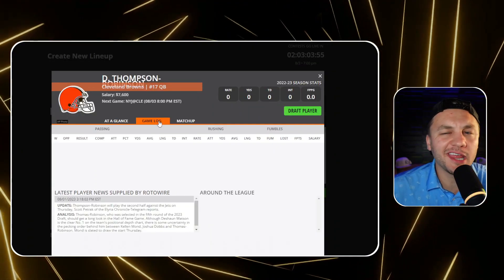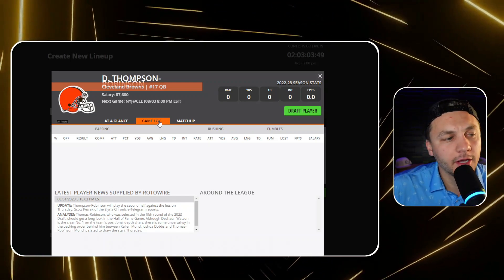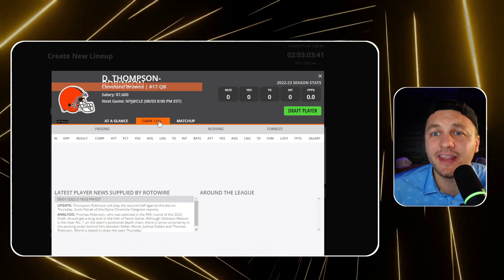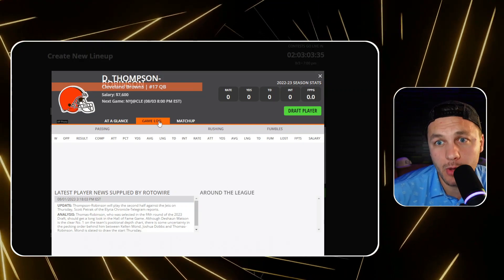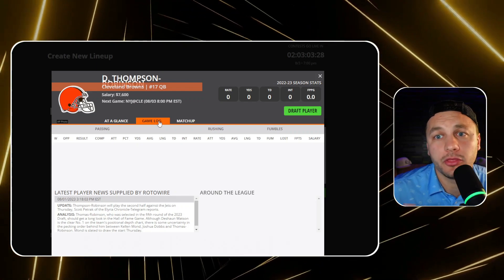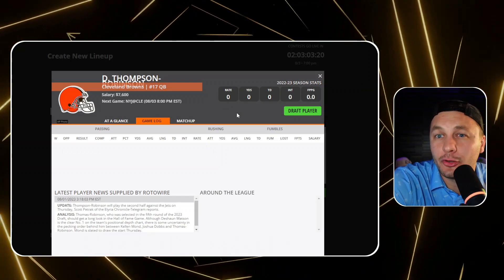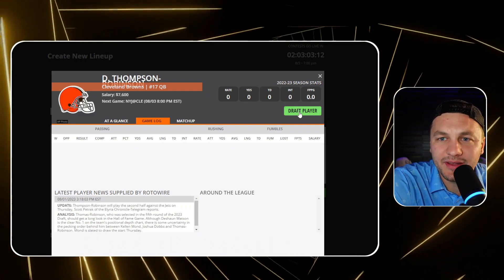I am very excited about DTR playing — the UCLA fan in me coming out, but he is a rushing quarterback with rushing upside. A lot of people might try to play Striebler, but DTR might be the play we end up on more. We know for sure he's playing a full half, and playing a full half in preseason DFS is huge. He'll be going against backups, so it wouldn't be shocking to see 30 rushing yards, 60-75 passing yards, hopefully a touchdown — around five or six DFS points, which is actually a lot.